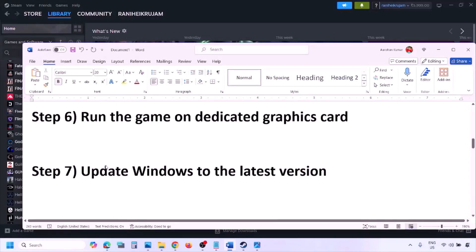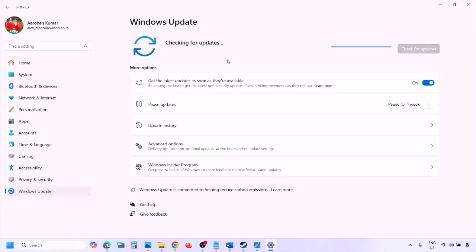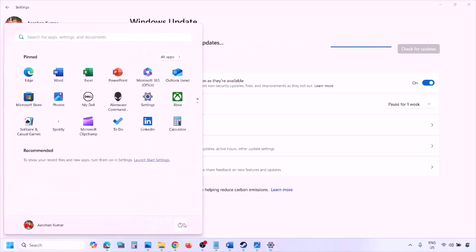The next step is to update Windows to the latest version — this is important. Go to Windows Settings, then go to Windows Update, and click Check for Updates. Once all updates are installed, restart your computer, and after the system restart launch the game and check.